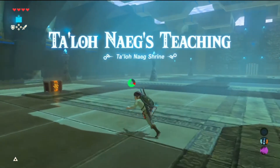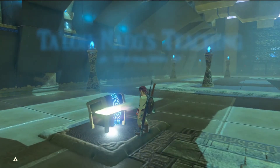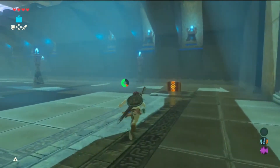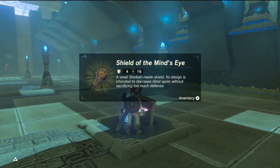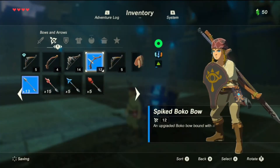In case you do not have a one-handed weapon and a shield, it provides one for you with these two chests right here. So we'll go ahead and equip those.